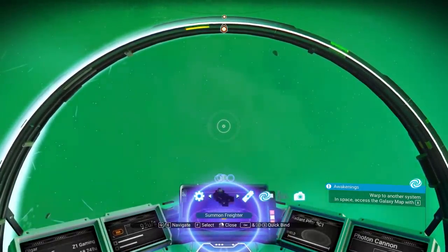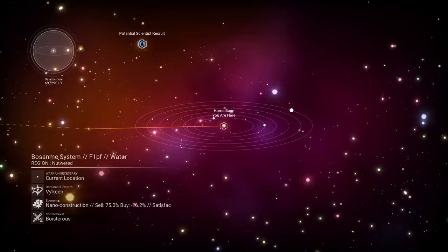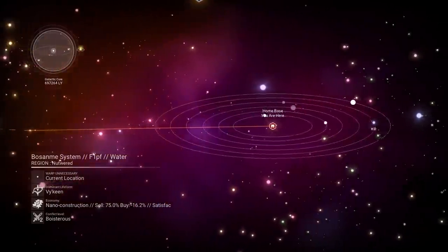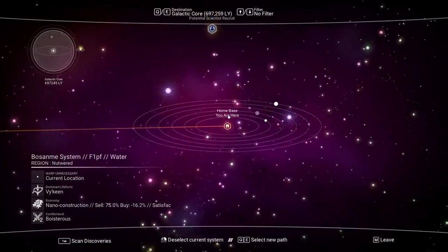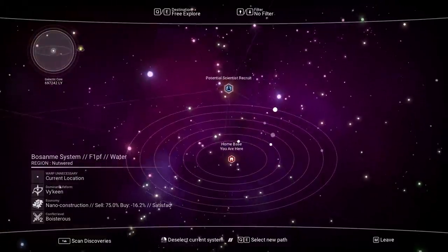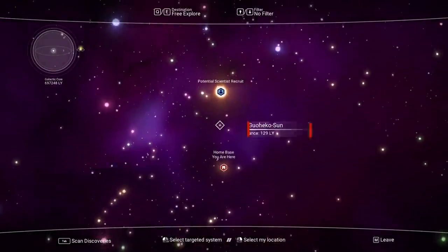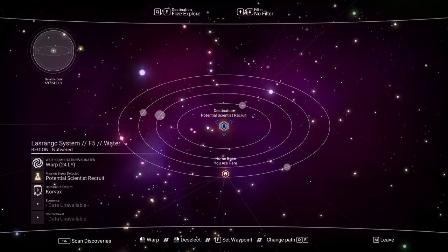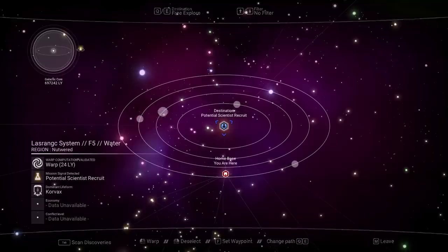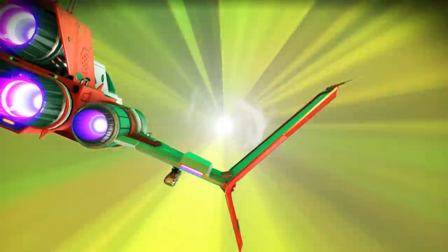In space now — galaxy map, boom! There's a potential science recruit option. Selecting a new path — I want to do this one. If we can get a science recruit, set waypoint. Warping — this is the first time ever warping, it's super amazing!